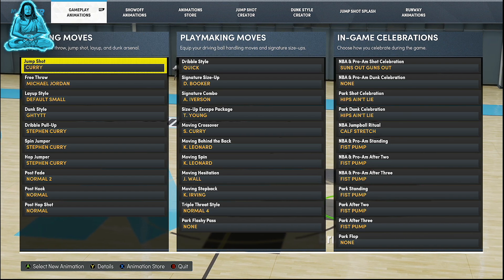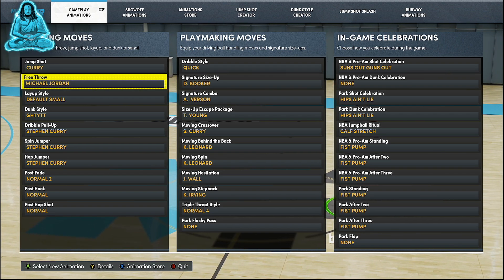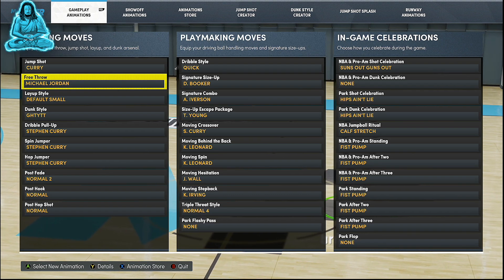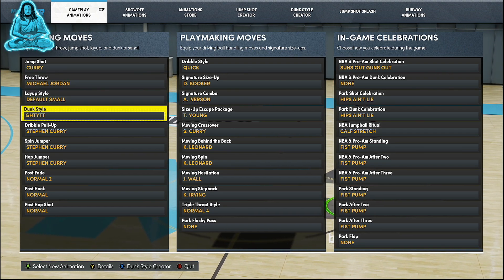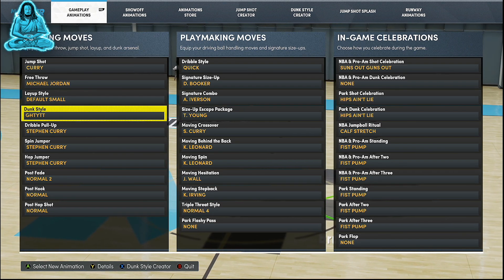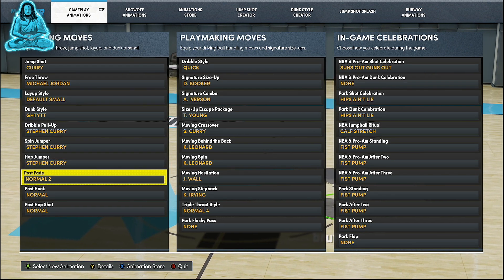The jump shot was already released — y'all can check a previous video for that. Free throw — this is a glitch free throw, very easy. You don't have to have a high free throw rating to be effective with this. I'm rocking Michael Jordan — always glitchy. Layup is default, I didn't change that at all. Dunk packages — y'all want these — I got some unblockable dunk packages. Y'all can look forward to a future video for that, and the rest is just Steph Curry.